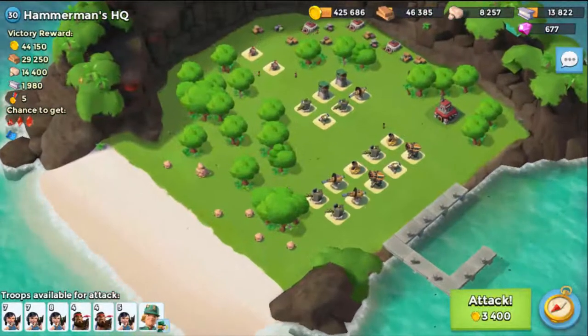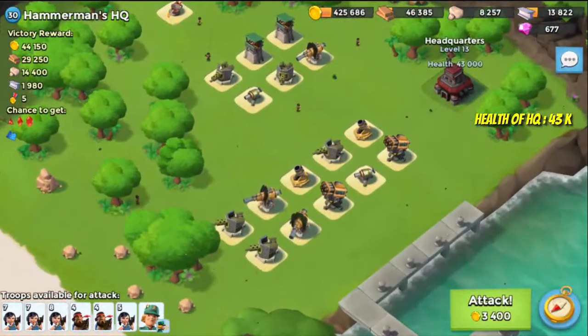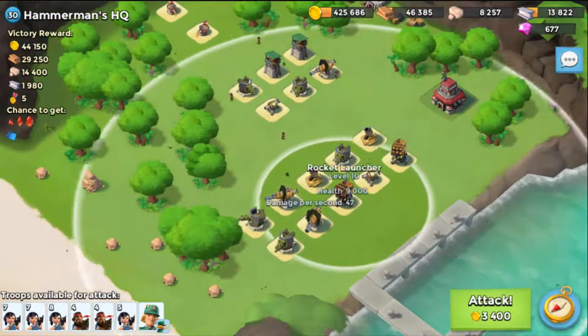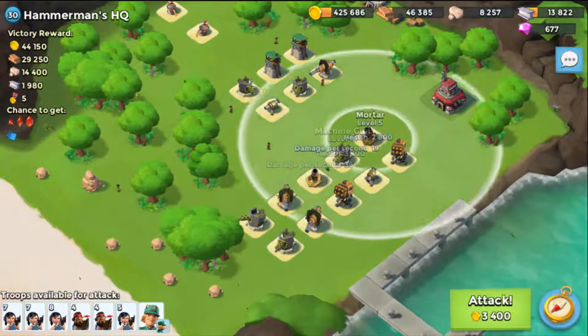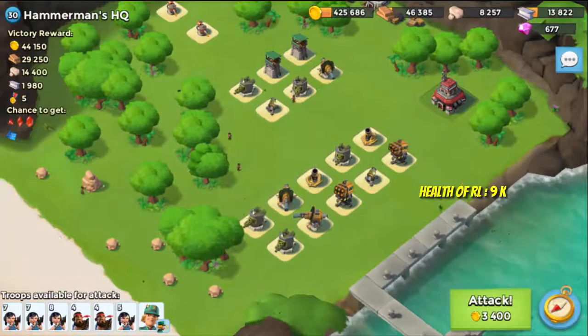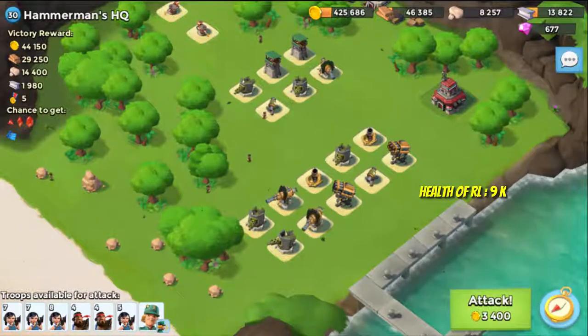The HQ is way back of the base and many high level defenses are guarding the HQ. Two rocket launchers of 10th level and two boom cannons. It's a mixed defense harmful for heavies as well as zookahs. Rocket launcher has a health of 9000 so we need to plan nicely. Let's see whether we can take out any rocket launchers using gunboat energy or not.